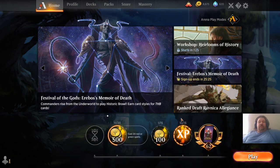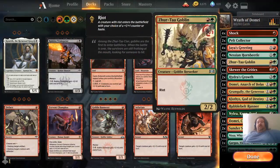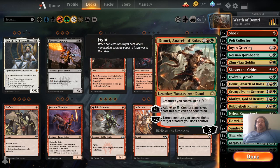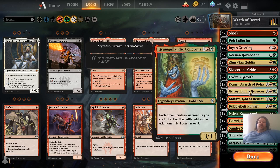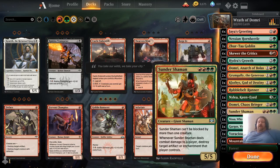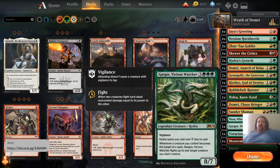So if we look at this deck, we see that there is a lot of Nessian Hornbeetles, Pelt Collector, Zeratah Goblin, Hydra's Growth, Grumgully. My main focus of this deck was Grumgully — that's why there's two of him in the deck. I only use two because he is a legendary creature, and it does me no good to dead draw into one if I already have one out. So between that and the four Temples of Abandon, maybe I can scry into him. But my heaviest hitter right now in this deck is Gargos, the Vicious Watcher.